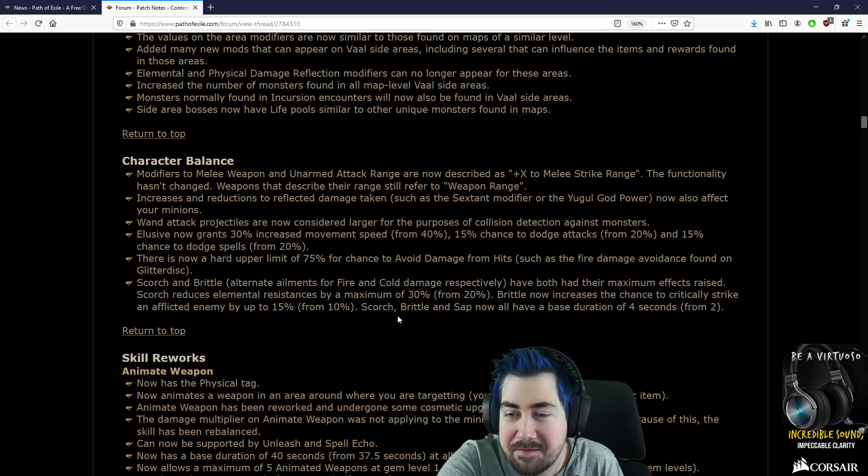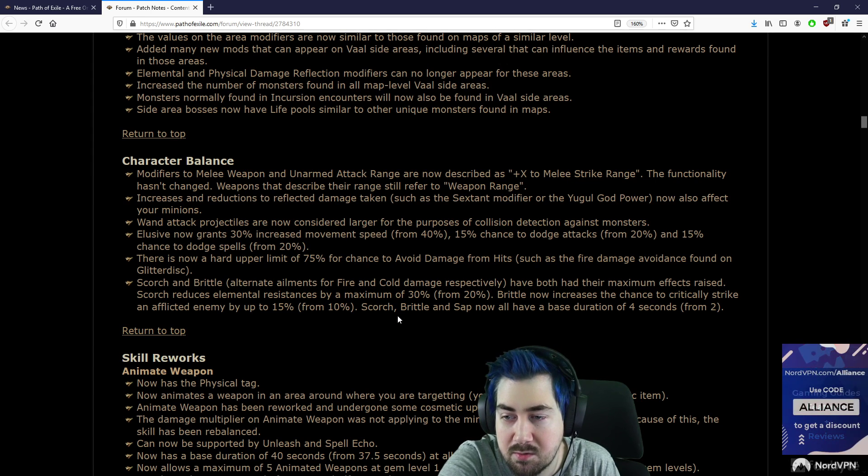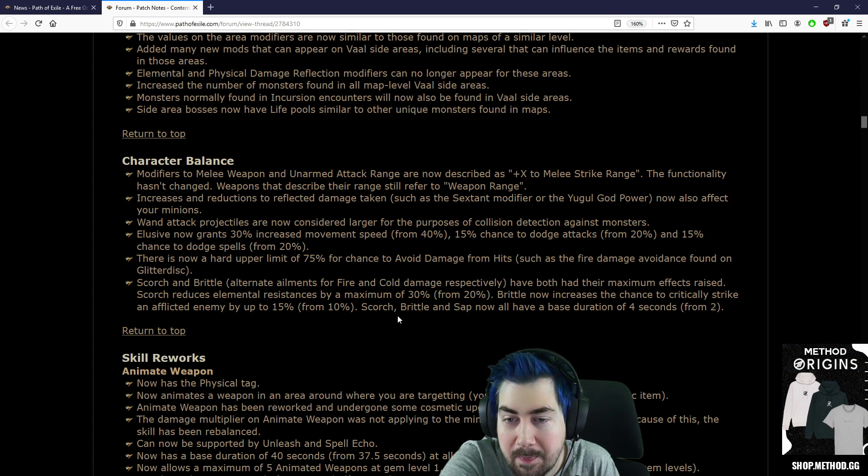Character balance: modifiers to melee weapons and unarmed attack range are now described as 'extra melee strike range.' The functionality hasn't changed, but weapons that describe their range still refer to weapon range. Increases and reductions to reflected damage — such as a sextant modifier — now also affect your minions. That's a really, really good thing for minions going forward.